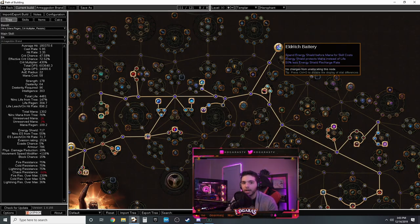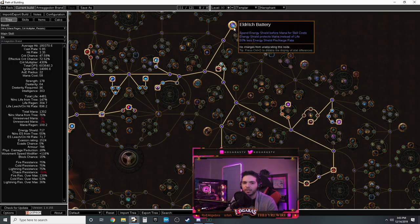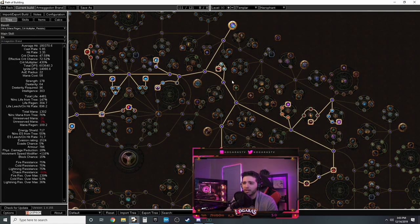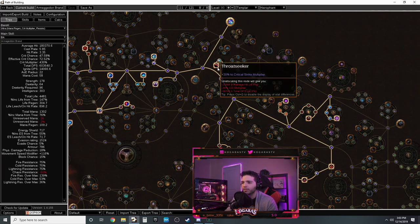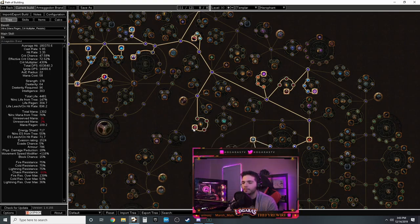We're playing Eldritch Battery. Normally your ES is your mana pool, meaning you use your ES to cast spells. This allows your mana to be fully reserved for auras. With Mind Over Matter, that ES covering your mana pool will also protect your life - 30% of damage goes to mana, which is now ES. So if all your mana is reserved, 30% of that ES will absorb damage for Mind Over Matter. It's like a double layer of protection.